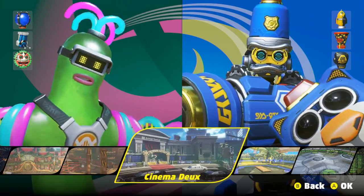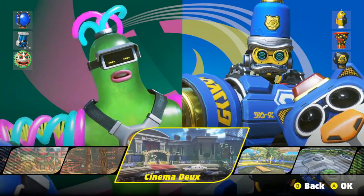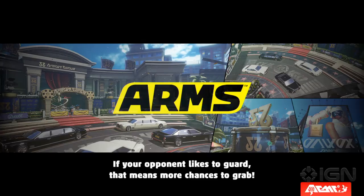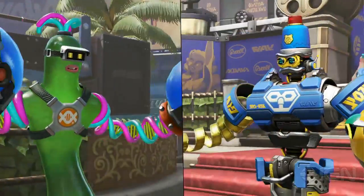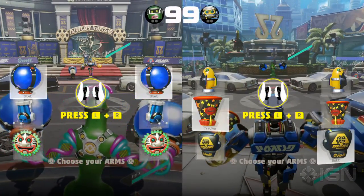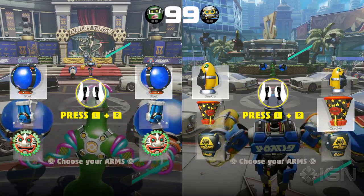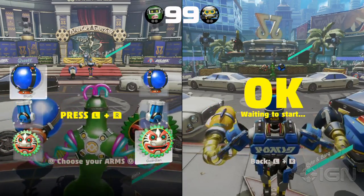We've also got some new stages. Let's go to Cinema — it's kind of like a French Hollywood, or an ARMS Hollywood-ish. Notice how this is Twintelle's stage — she has her picture everywhere. You can jump on top of those limos and use them as blocks. There are stage advantages, like in certain fighting games, that you may want to use.